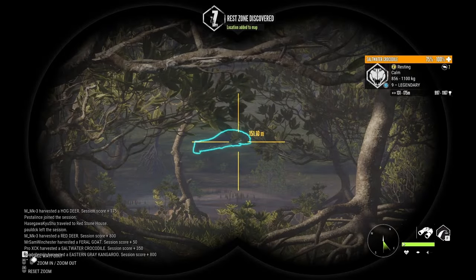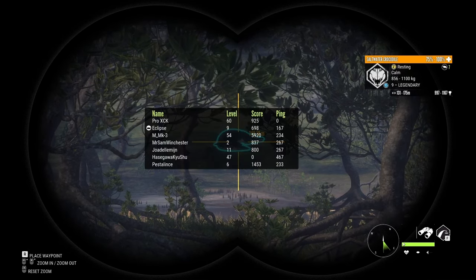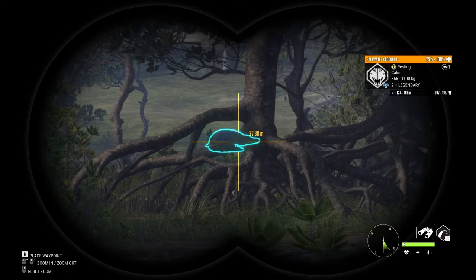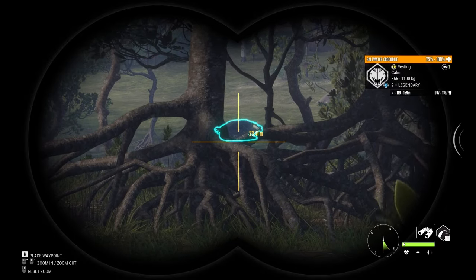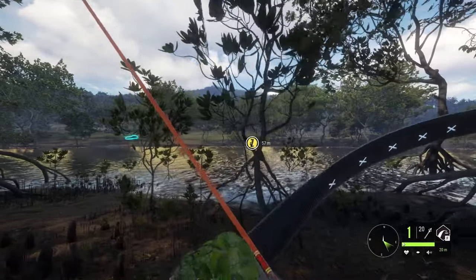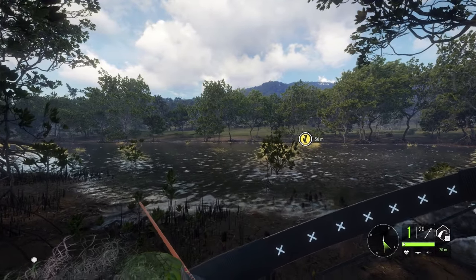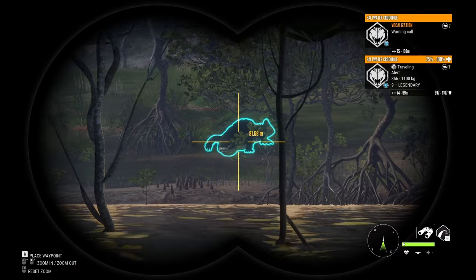A level 9 crocodile — will he be a diamond though? The estimate is decent, up to 1167, so we can't be sure, but the odds are certainly good. This is a golden opportunity to do one of the things I've been wanting to do since the map came out — get a diamond crocodile using the recurve. We already tried once but that croc ended up being a troll. He's alert, roughly 80 meters out.